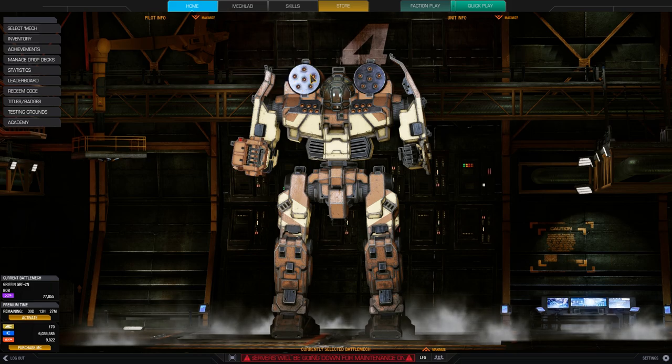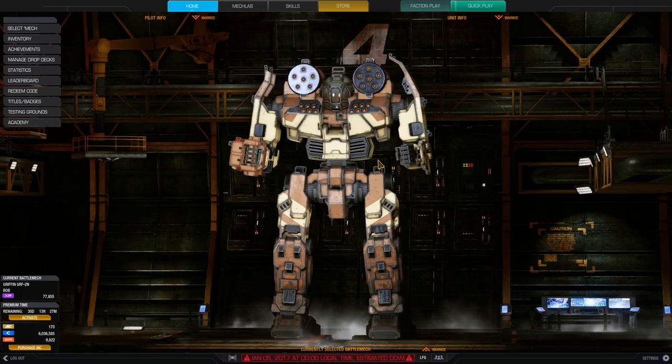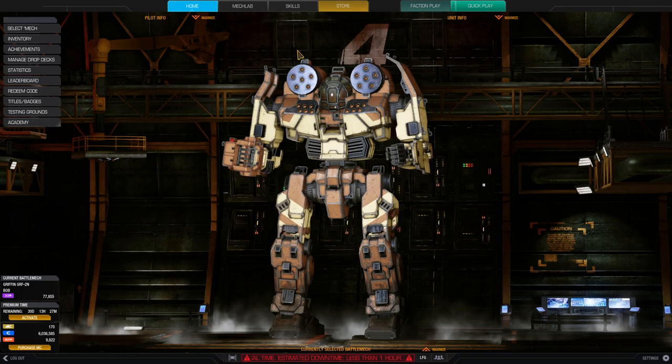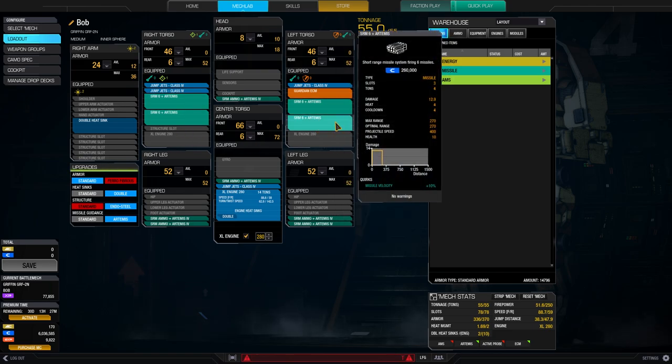As you can see, if you count it right, we have 6 here, we have 6 here and 6 there. That means that is a very, very good and tight missile brawler. So we have SRMs, we have Artemis as you can see and we have 4 of them. And that means we can pump out a lot of damage in a very short amount of time. So this is a big Alpha Strike build.